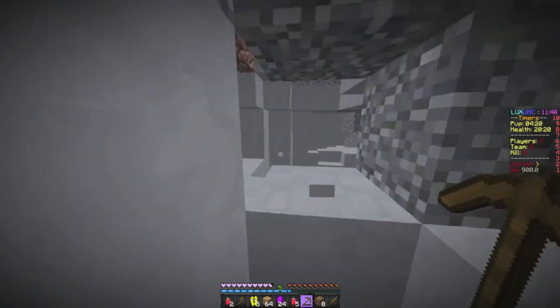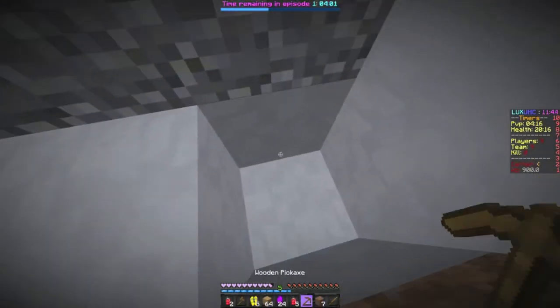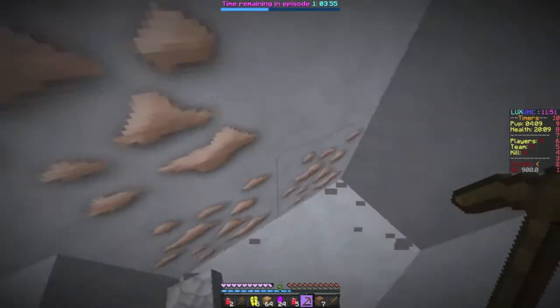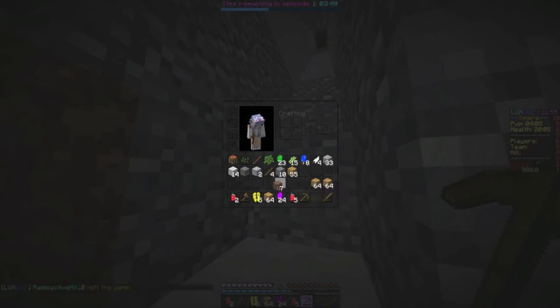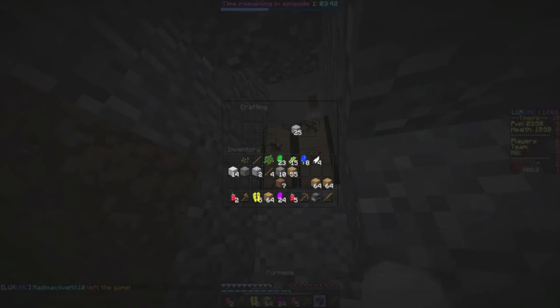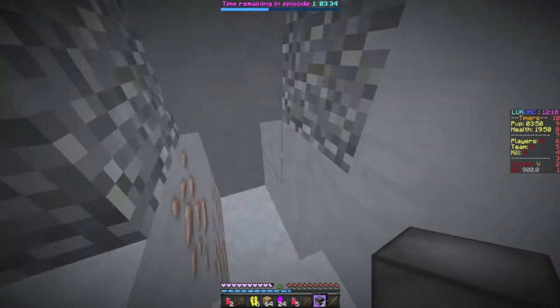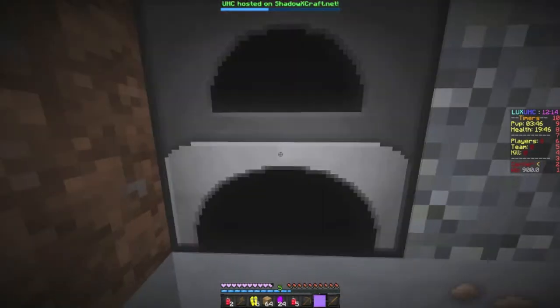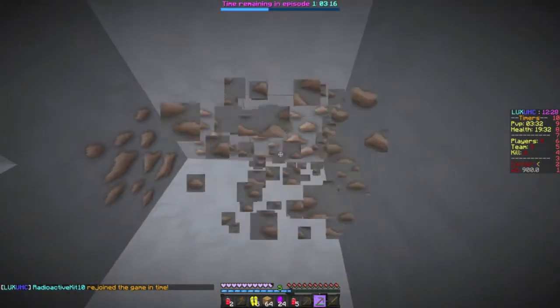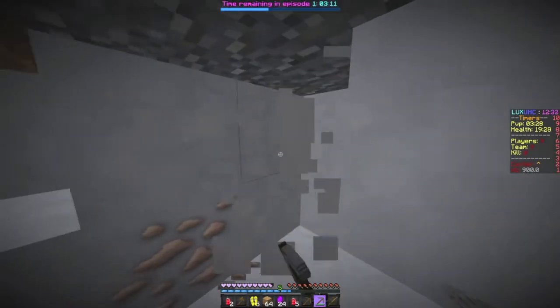I do not want to cave. Iron! Oh my god, that was amazing! I'm so sad we didn't find any leather. It's not cut-clean, so we're going to have to find some coal to smelt it with. We've got our furnace and we're going to block this off.